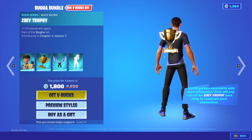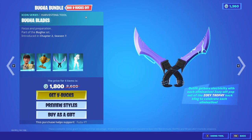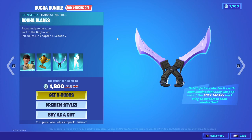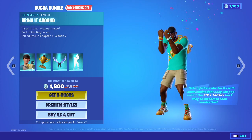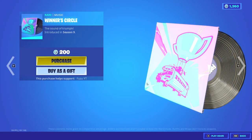Back bling Zoe Trophy — every time you get a kill, the little pupper pops up. Nice. Booga Blades. And the Bring It Around emote — don't know if that's copyright, so I'm going to stop. Winner's Circle music, World Cup music I'm guessing.